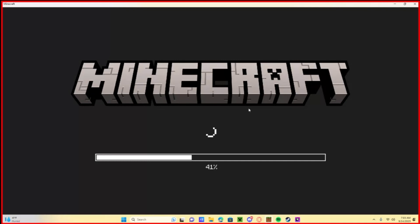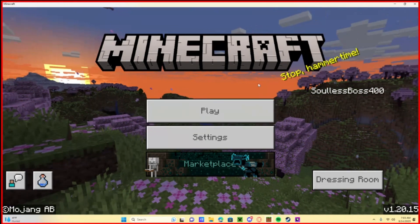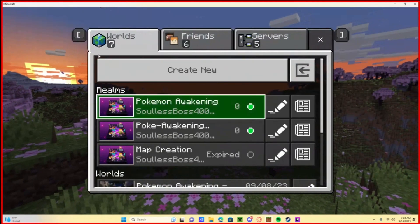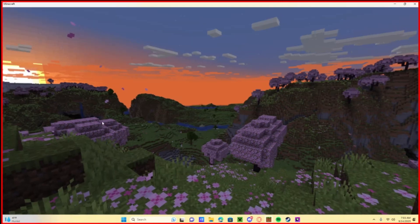It's loading — look at it go, it's in the loading process. Once we're there, go ahead and hit Play. For those of you who need to create a new world, hit Create New World.